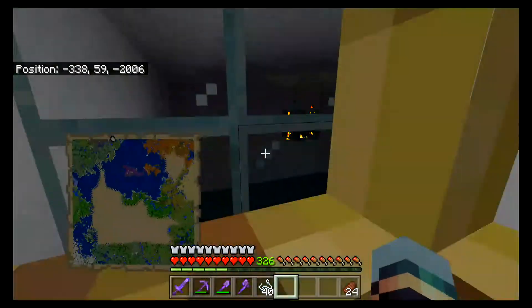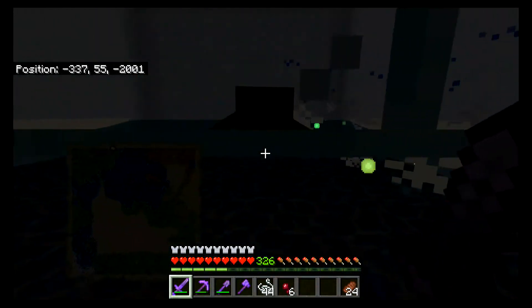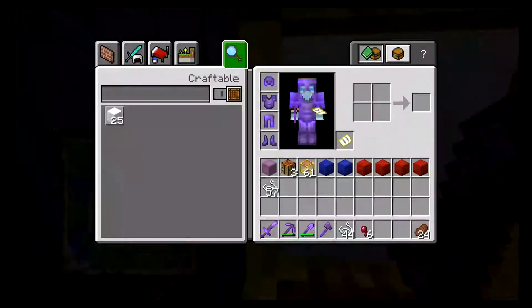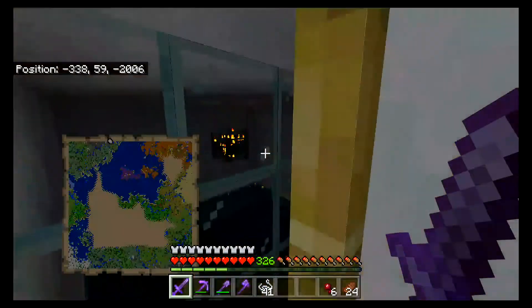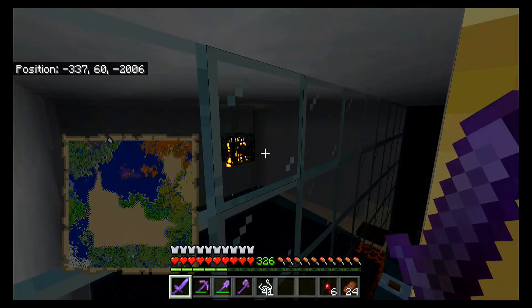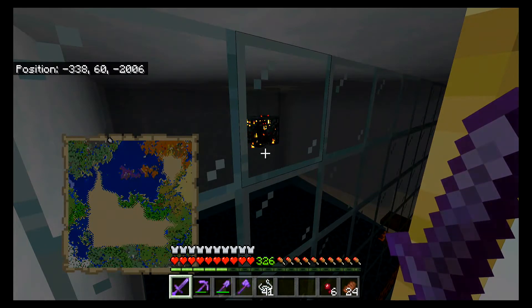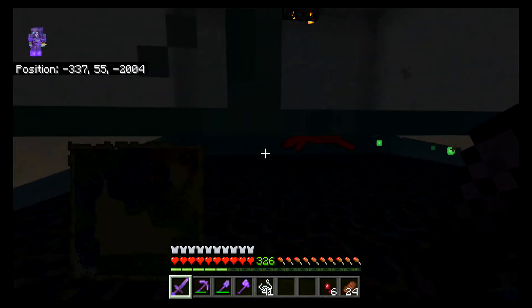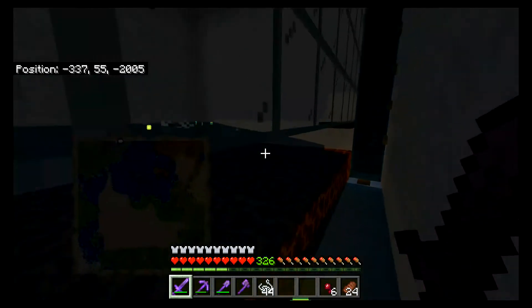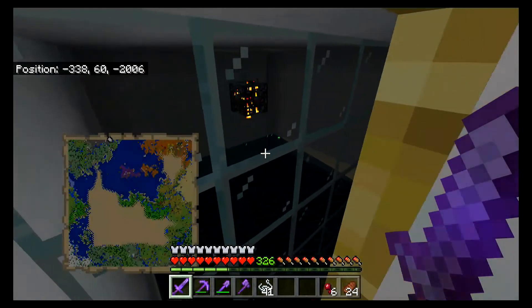Look at all that experience just chilling way back there. No skeletons yet — that's good. Most of the string just gets thrown up top, no wasted products out of this string farm. Spider eyes will go first fermented for my splash potions of weakness to cure zombie villagers. Another three — come on, I want a head. No — darn it!